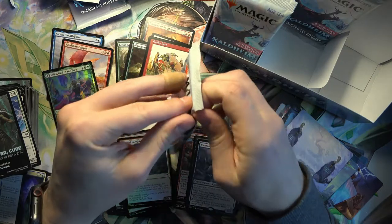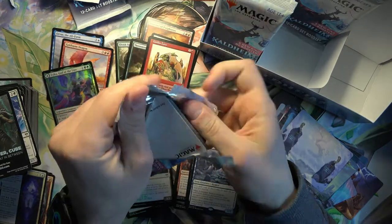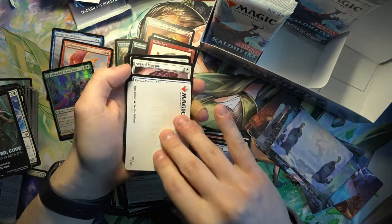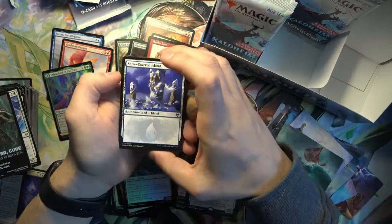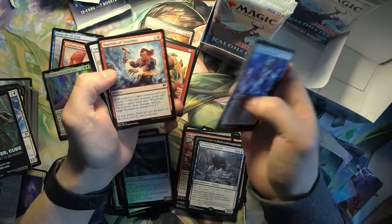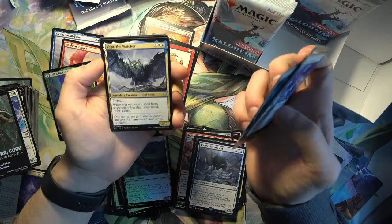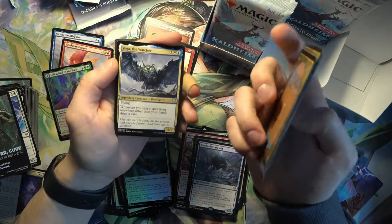Still twelve packs to go - plenty more chances to get some more decent pulls. There's Vega the Watcher. I would like to get one of the alternate arts - even though I think it's cheap, maybe I'll just buy a single of it.